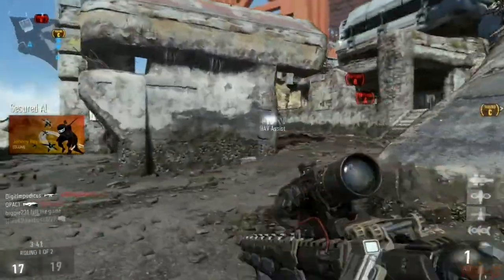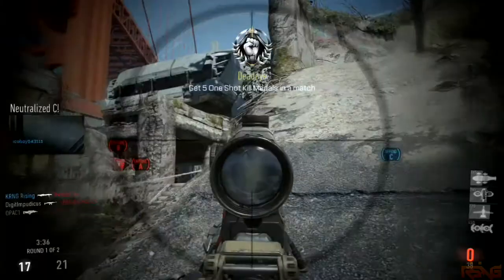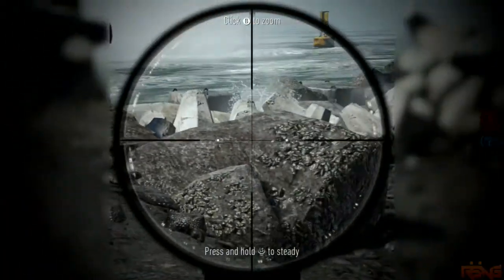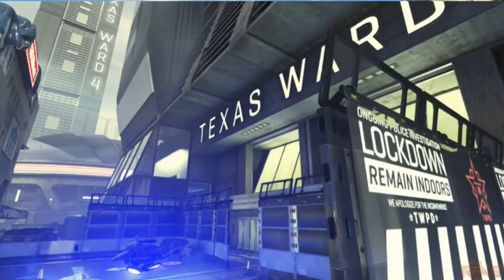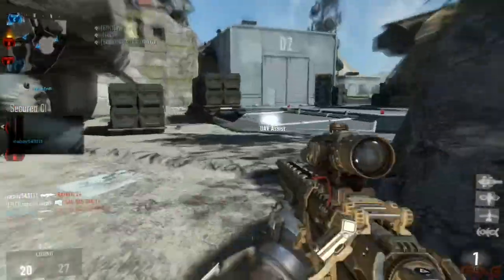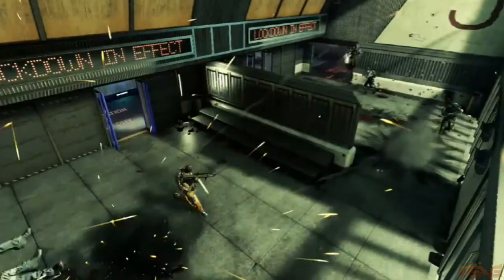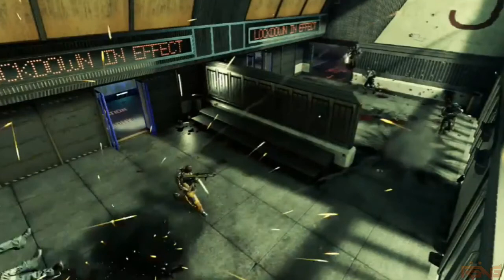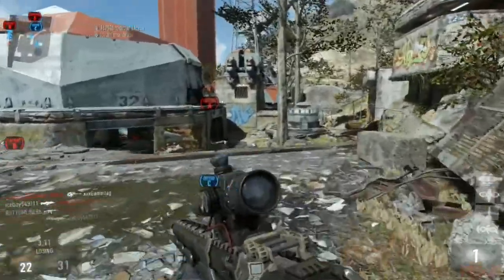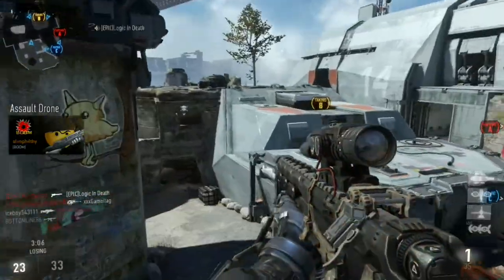The first map we're gonna be talking about is Urban. It has the Texas Ward, so I'm guessing this is gonna be built around a futuristic city in Texas. It looks like this map is very fast and chaotic, so if you guys like to run and gun with shotguns, close quarter engagements, this is definitely gonna be the map for you guys. I really am excited about this map — it looks really fast. I like to run around, double jump, boost, try to get as many kills as I can. I think this map is gonna be well suited for that type of playstyle.